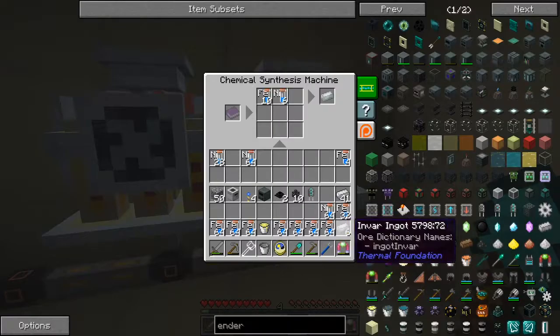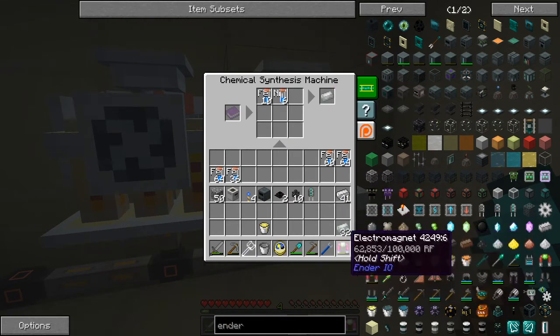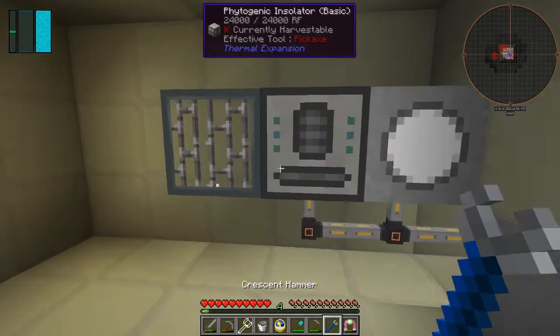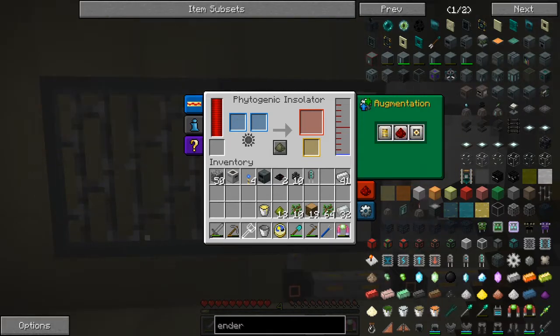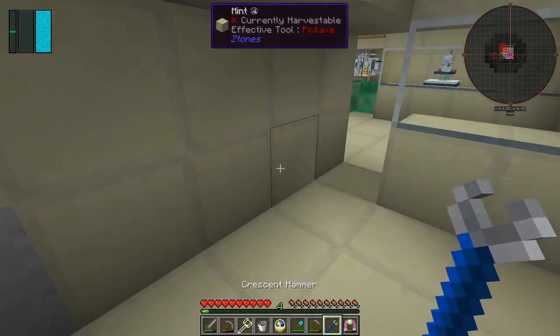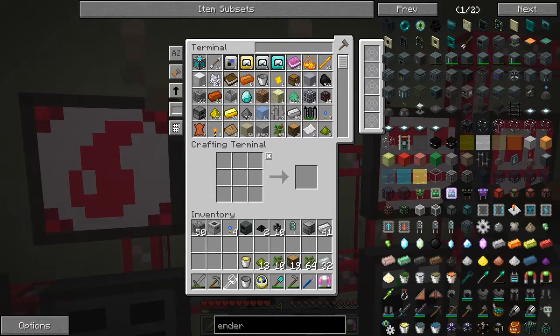We're going to need quite a lot of nickel - Thermal Expansion requires quite a lot of nickel. So now we've got 32. I'm just a bit short on nickel to make more, but we'll leave that for now. What we can do is upgrade this machine here. Let's check it's empty because everything's going to come back. There's a tiny bit of water in here. We can only upgrade this in the crafting grid, not in place.